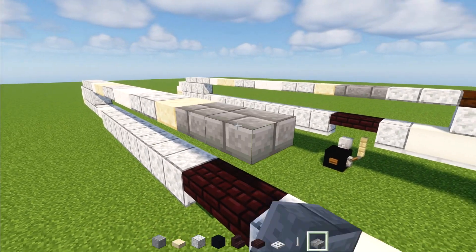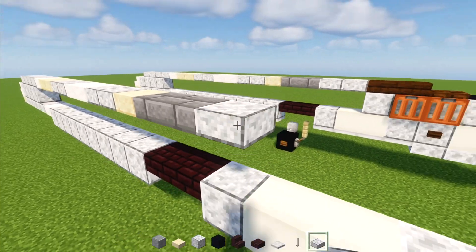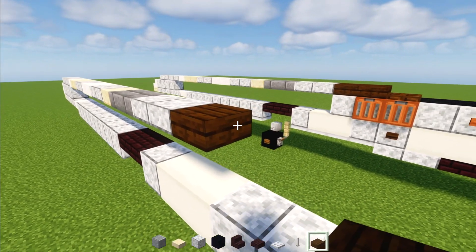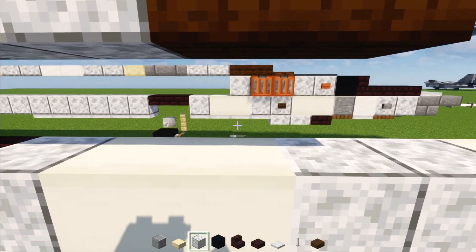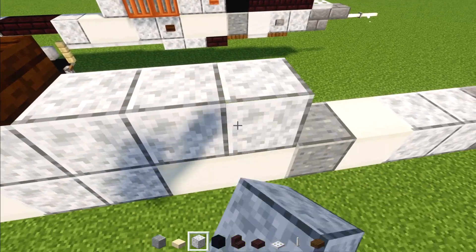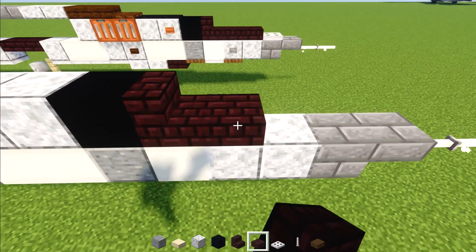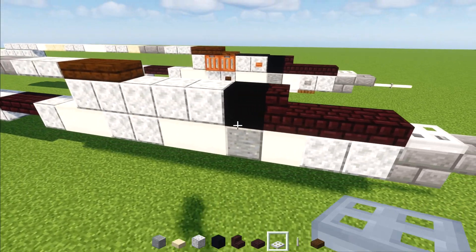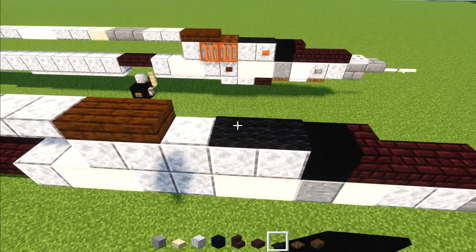Two stone brick slabs. And then two polished diorite slabs. And then two dark oak slabs. Then underneath here, we'll add in polished diorite block, five blocks long. Then a black concrete, nether brick stairs, and two nether brick slabs. And then an iron trap door. Then we'll go up here and add in two black carpets. And then a dark oak trap door.